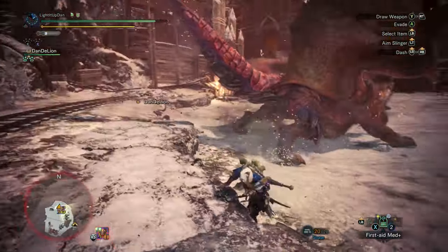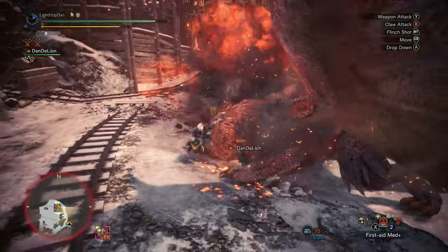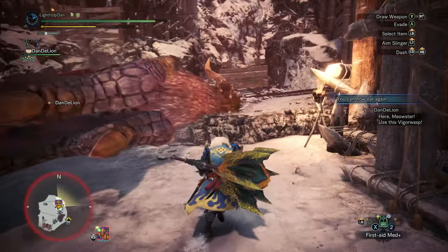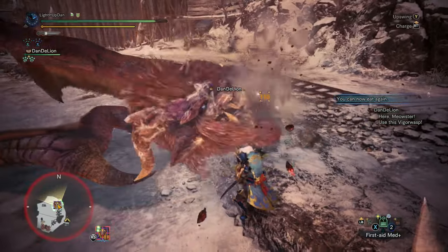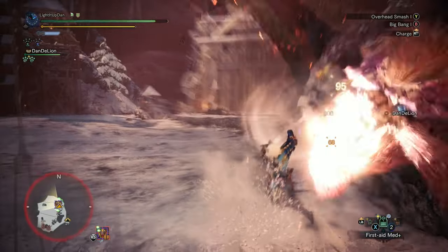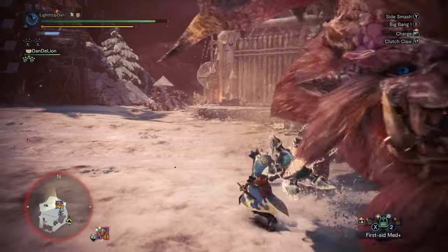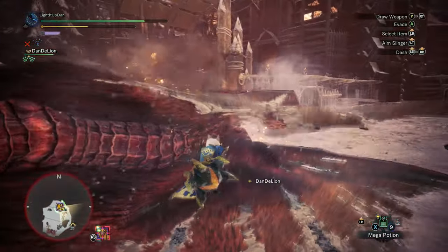Use your clutch claw wisely and try to tenderize the head and any other parts as well. Go for the wall bangs whenever the monster isn't enraged. Your mounts, your wall bangs and your KOs are going to give you huge windows of damage where you can really get to work and make sure you're successful with the hunt. You also have access to the roaming ballista and the dragon riser in the Celiana supply cache, so use those when you get the opportunity. This is a very popular event to farm, so if you SOS flare I'm sure it will fill out for you.